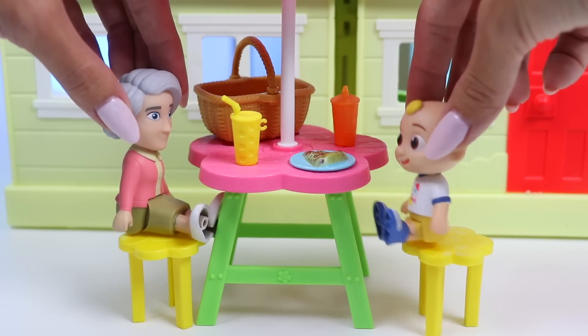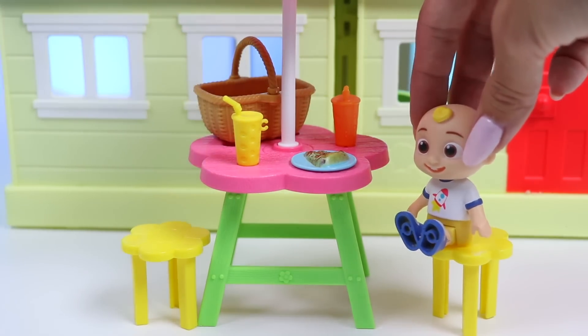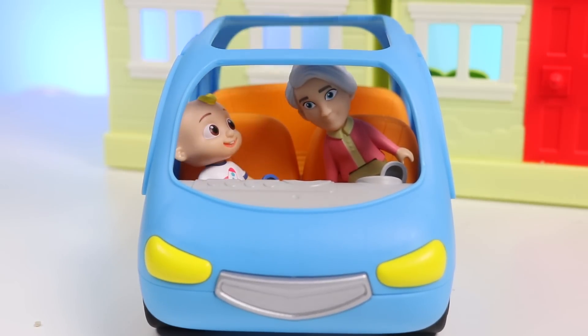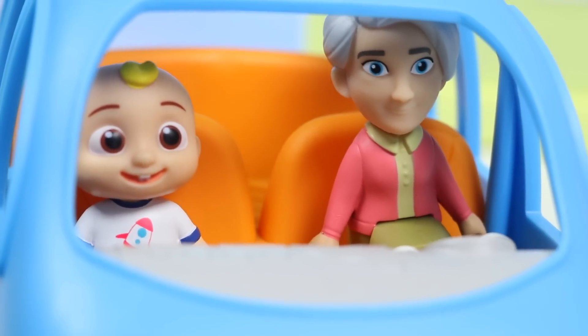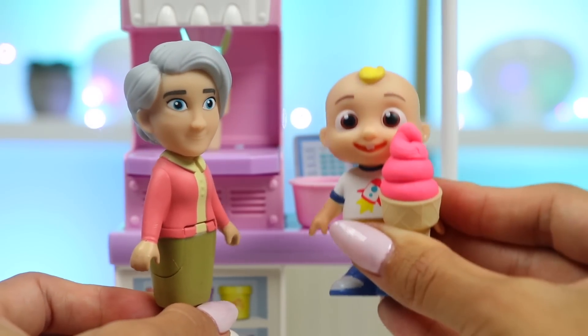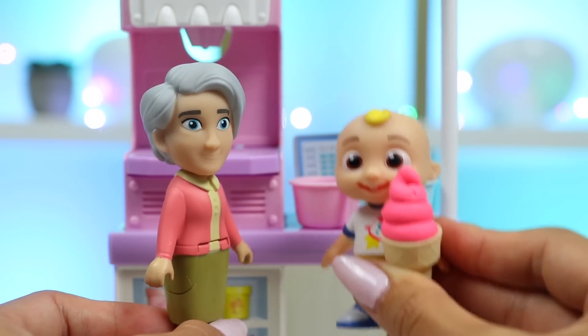Grandma: How about we get some dessert now? JJ: Ice cream? Grandma: Of course, let's go! JJ: What flavor are you going to get? I'm going to get strawberry — it's my favorite. I'm going to get a really, really big one. I got it! Grandma: That's a very big ice cream indeed. It's dripping all over you.